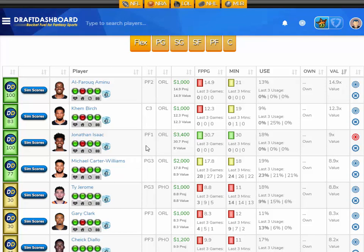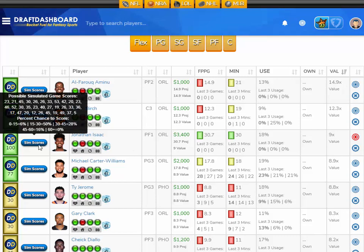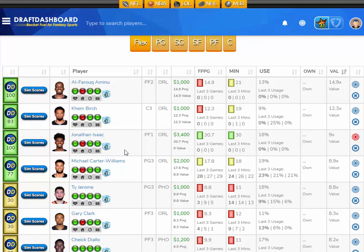Jonathan Isaac is projected at 30.7 fantasy points here tonight — that's nine times the value. He's 3,400 DraftKings salary, way underpriced. His Sims scores show only a 6% chance to score 15 fantasy points or less, a 50% chance to score 15 to 30, a 28% chance to score 30 to 45, and a 16% chance to score 45 to 60 fantasy points. I don't know what DraftKings is smoking — Jonathan Isaac is way underpriced. He's a lock at 3,400 DraftKings salary.